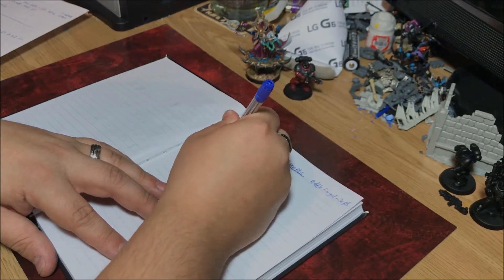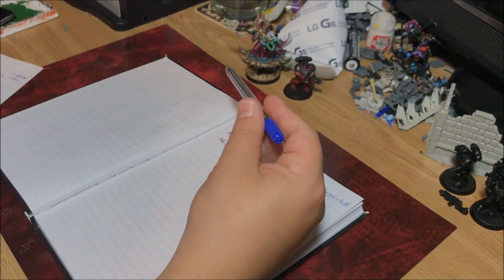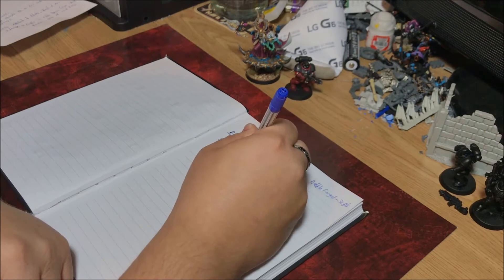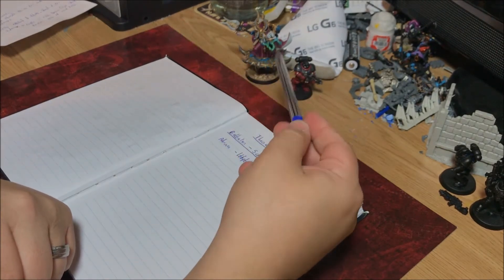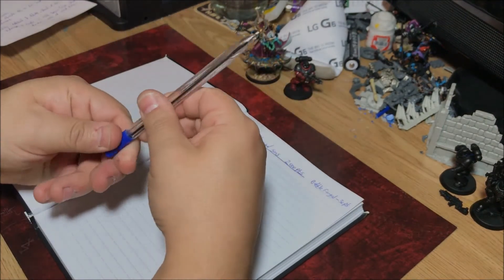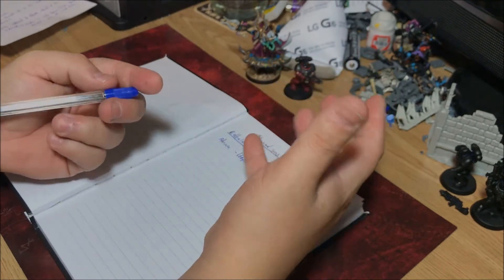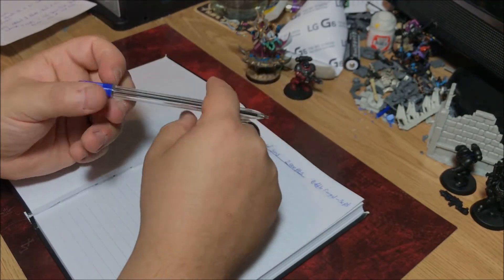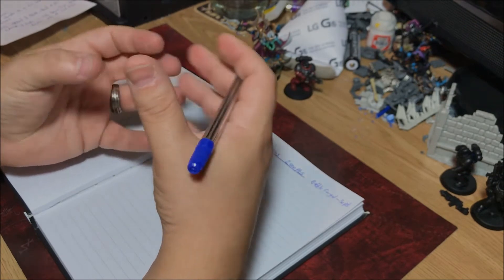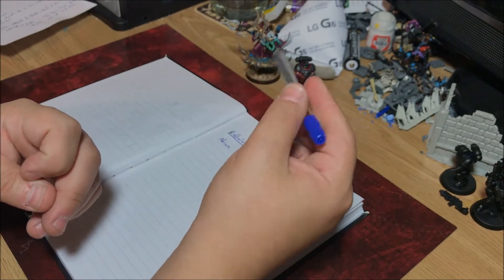The first HQ is Ahriman on a disc - I'm going to keep him exactly like that. Points-wise he comes in at 166 points, so a pretty decent HQ. I don't think he's ever died in any game I've had with him. He's got reliable maneuverability, casts three powers, and automatically gets the plus one. He's a Chaos Space Marine so he's got the three-up save. I love the model as well.